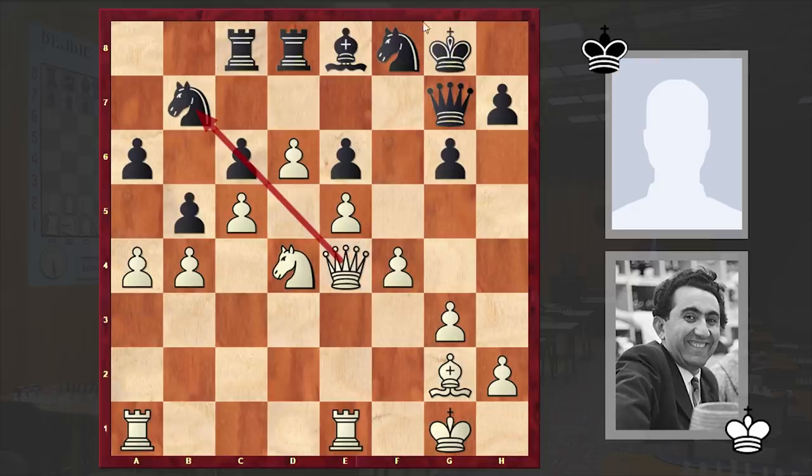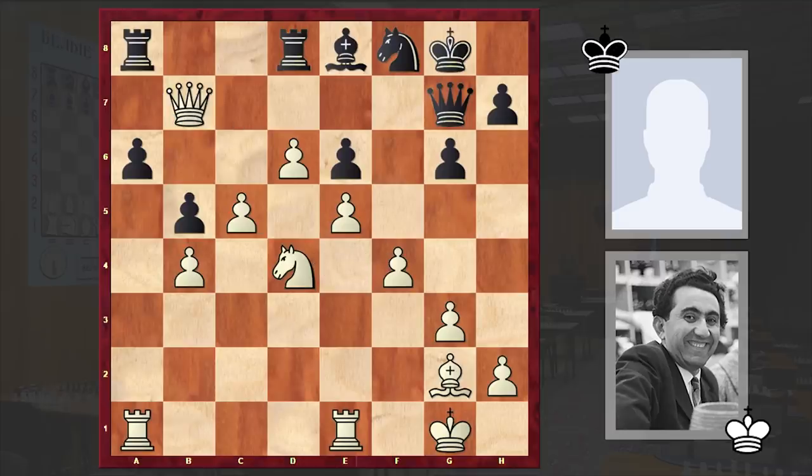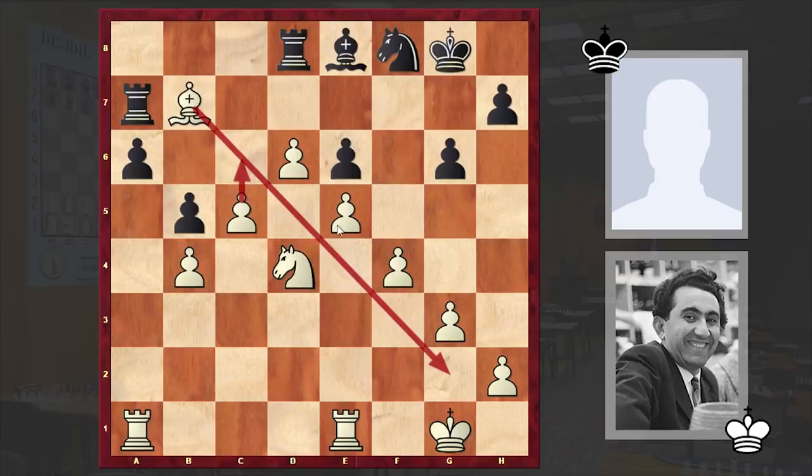Black's position is cramped — just a miserable scene. White is gradually intensifying the pressure. White's idea is simple: go for axb5 and then Rook a6. Black played Rook a8, but we see axb5. If axb5 then after the exchange of rooks white has the knight takes c6 move. That's why Black played cxb5, but this is even worse — Black lost the knight on b7 and resigned. Now if you go for the exchange of queens you are also going to lose the pawn on a6.